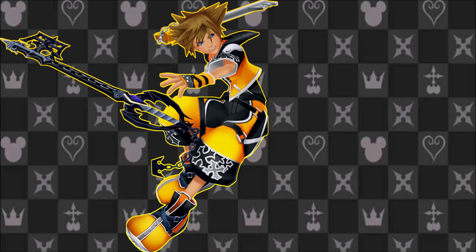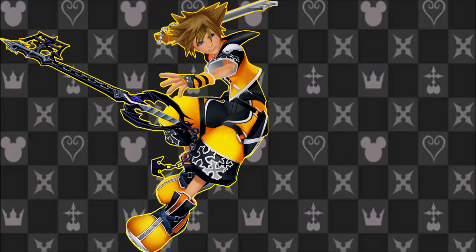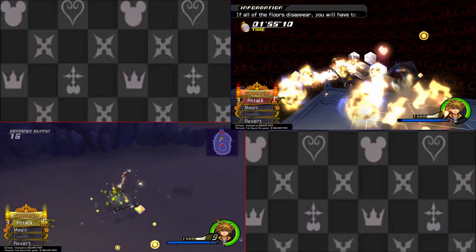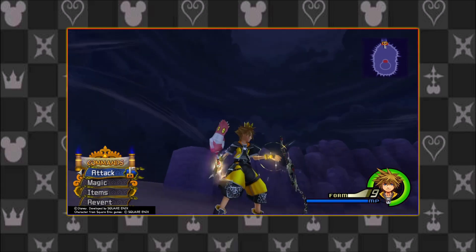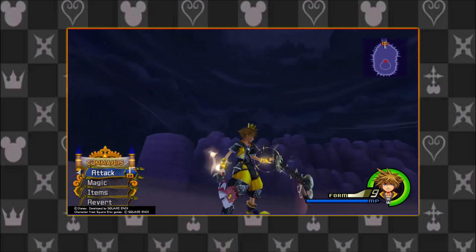Master Form is a combination of Valor and Wisdom Form. It requires Sora to link up with two friends. His clothes turn yellow and he uses a second Keyblade just like Valor. By having this form, Sora exhibits absolute mastery over his ability to use the Keyblade. He attacks very fast like Valor Form with two Keyblades, and he exhibits incredible magical prowess like Wisdom. In one hand, he physically holds his Keyblade that emits electricity like Valor, and in the other he uses telekinetic powers to levitate the Keyblade, similar to Wisdom.